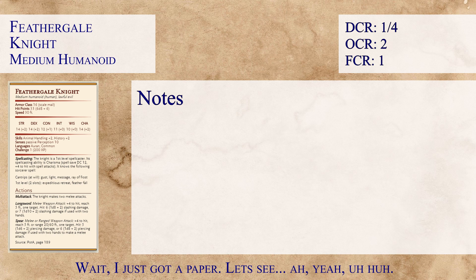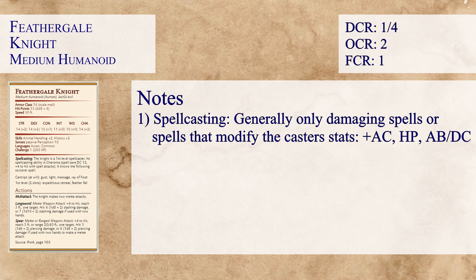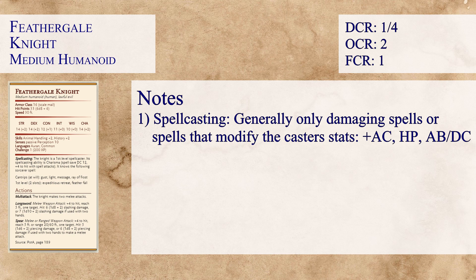Moving on to notes. The first note is about spellcasting — it's important when evaluating monsters to only note the damaging spells. We don't worry about spells that alter minds or make friends; it has to be doing damage. We could also take into account if the monster uses mage armor or any other way of modifying armor class. Basically, keep on the lookout for anything modifying combat effectiveness: hit points, armor class, damage, attack bonus, and in some cases difficulty checks.